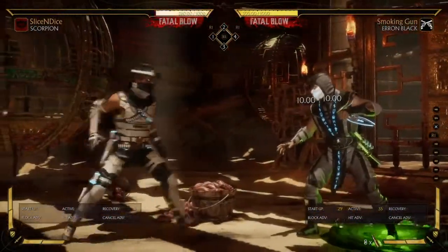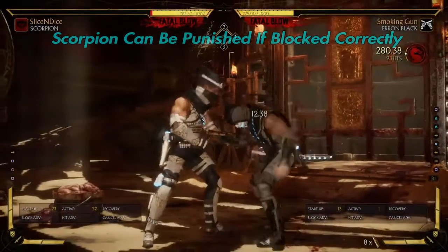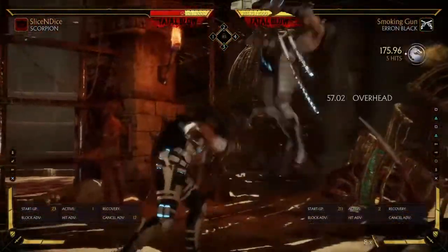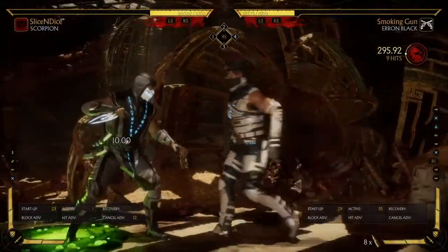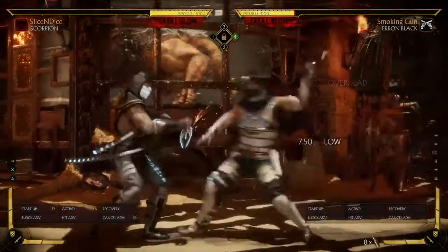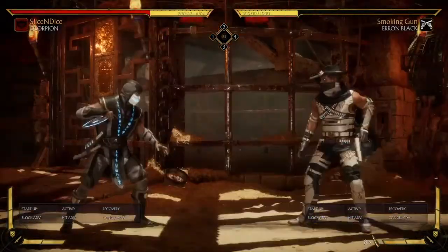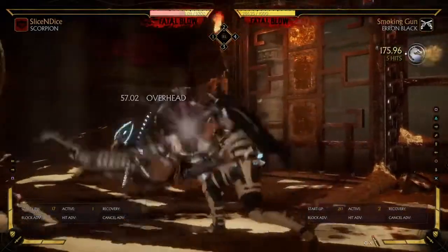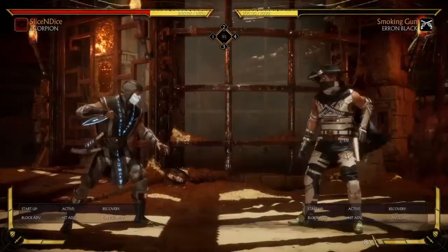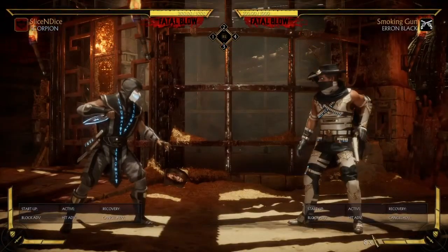So Scorpion here is getting attacked — he's going to throw a string out on block because he's kind of panicking. Look at the punish: Scorpion is getting punished because that move is negative on block. The next one is the teleport — that move is negative on block too. Aaron Black can then do whatever combo he wants on Scorpion because he has the frame advantage. We're going to show you another one, which is a 4-3-2 — Aaron Black is also able to get the punish with that. You want to be careful about the moves you're throwing out, especially in the neutral. He threw the spear out — that one was a reversal. If he's close enough, certain moves can punish you. Liu Kang is able to punish you if you hit into his block with the spear using his flying dragon kick, and a lot of other characters can do the same thing.